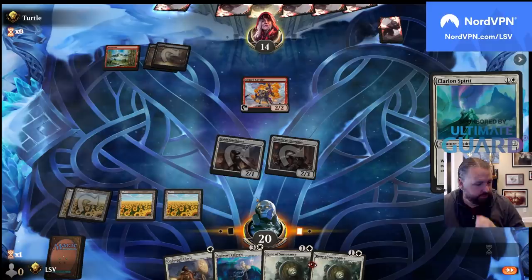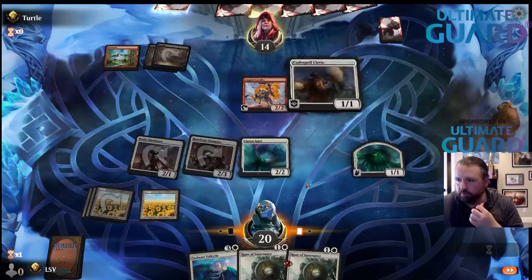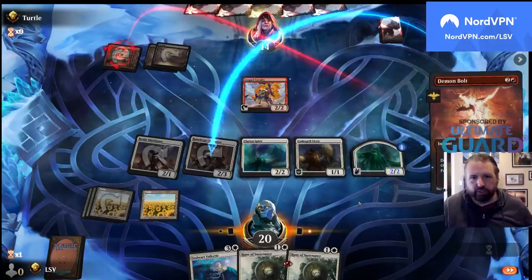Play a Codespell Cleric, and at some point if they want to use their Demon Bolt on my Clarion Spirit they can. Put a counter on that and then pass — no reason to walk into the card I'm pretty sure they have. They killed my Runeforge Champion — that works for me.